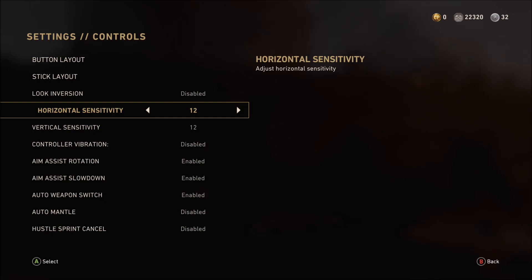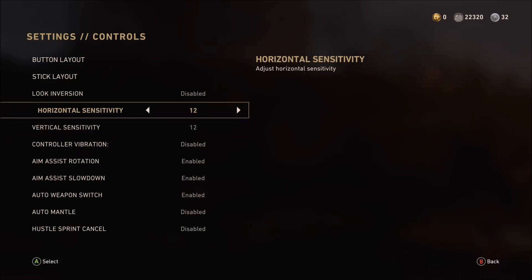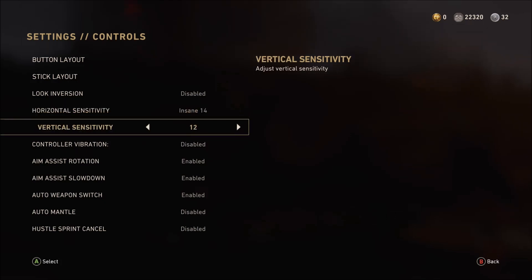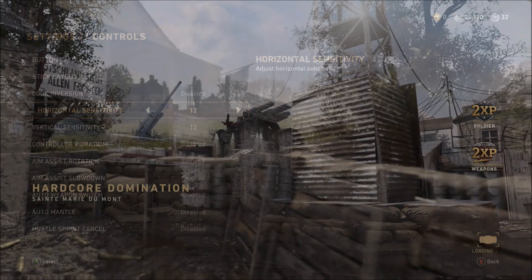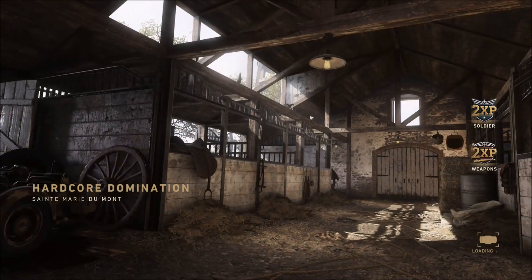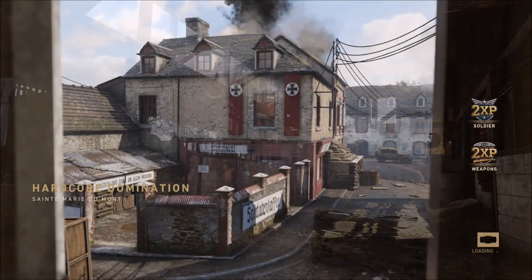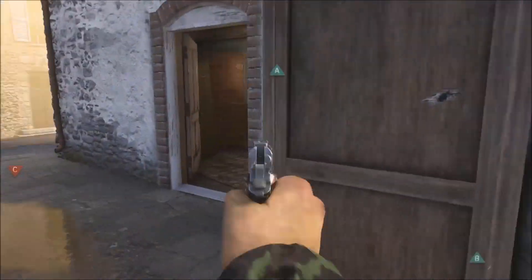Regarding sensitivity, I had to reduce my vertical and horizontal sensitivity from 14 down to 12. Pistols are very small and minute to use, and moving the right stick can make the aim flinch and feel very jolty and twitchy. Bringing it down to 12 helped significantly with aiming accuracy.